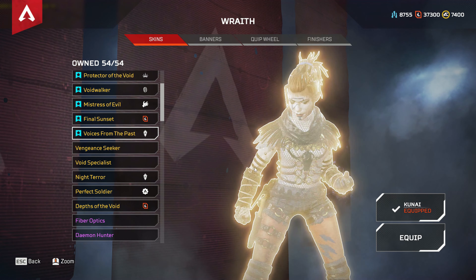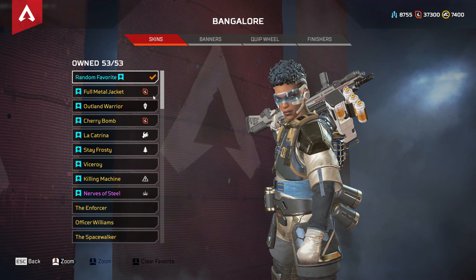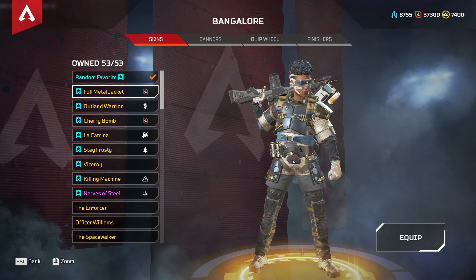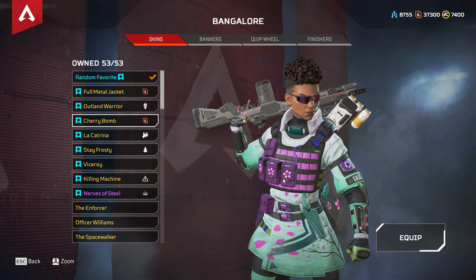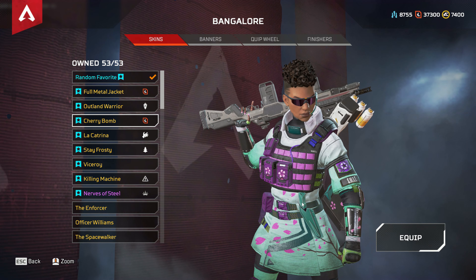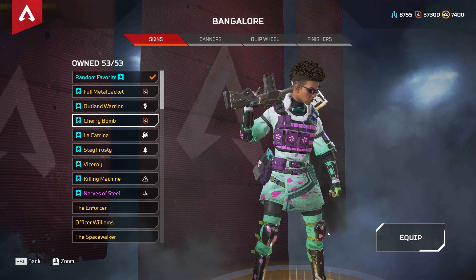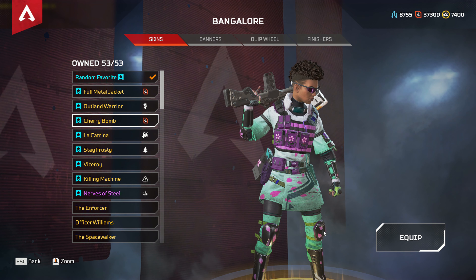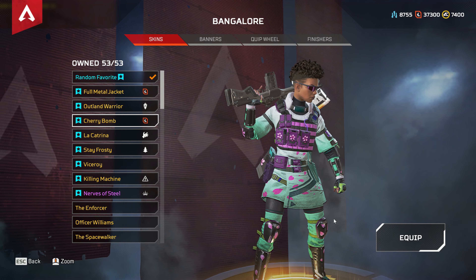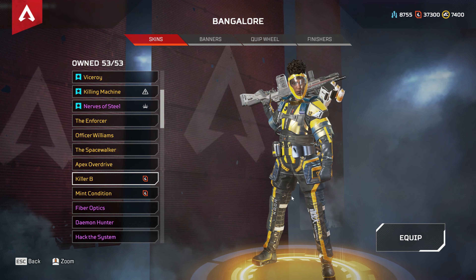Then we have Bangalore. She has Full Metal Jacket, the very first recolor for her. Then Cherry Bomb — a really cool and unique recolor because the base skin doesn't have these cherry leaves. I think it's the only recolor that has something added to the base legendary cosmetic.